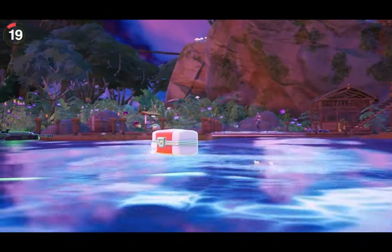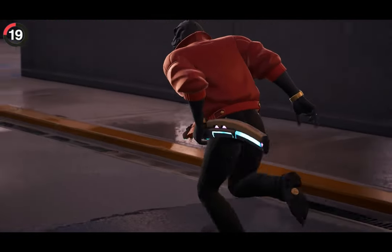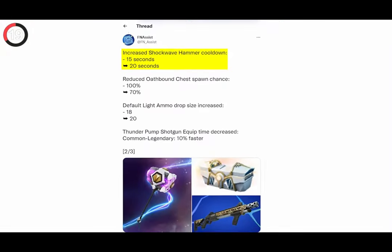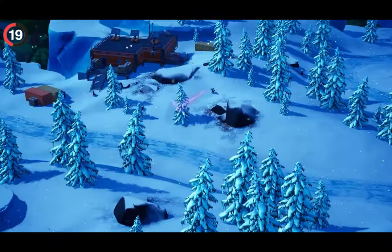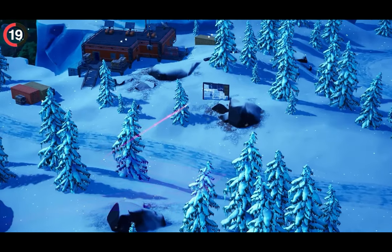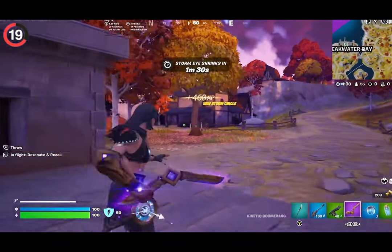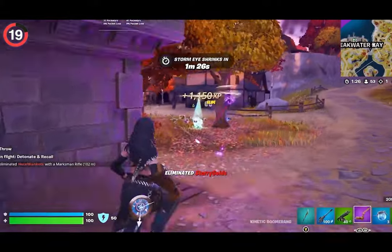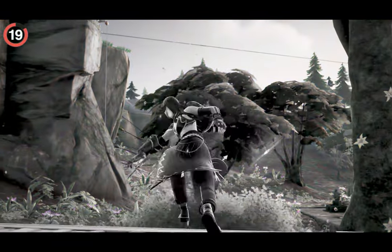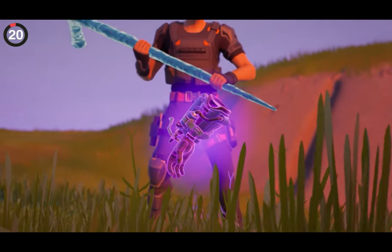Every new Fortnite item seems cursed — within days they're either too fun and get nerfed, or too broken and get vaulted. The most recent example is the Kinetic Boomerang. It was a complete disaster, going in and out of the vault, until Epic finally brought it back near the end of the season. Players expected it to stick around, but it was doomed from the very start. Goodbye Boomerang — you'll be sorely missed by a few people.